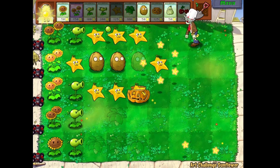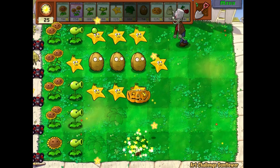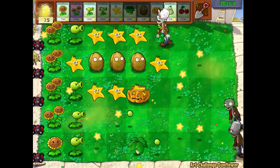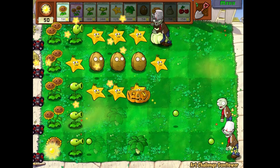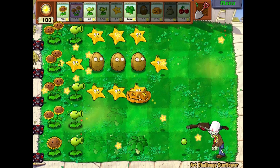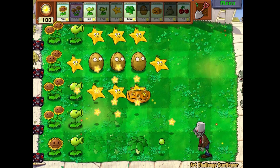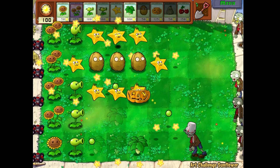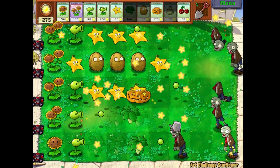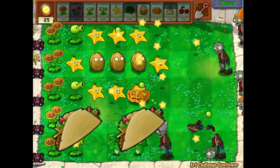Next is Art Challenge Sunflower. It's mostly the same idea, but you don't actually fill in the spaces with sunflowers - you use three different types of plants. I like this idea; it makes things more interesting than just spamming one plant. Although Umbrella Leaf is useless in this level, so maybe that wasn't the best choice. I still don't think this minigame is good enough to be in the game, especially when Seeing Stars is already there. But it's decent enough for two tacos.